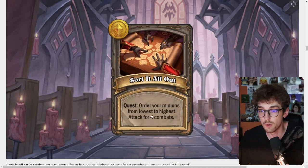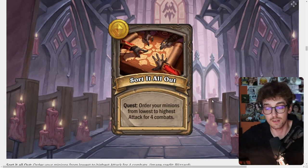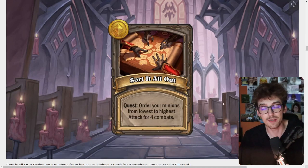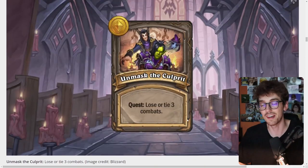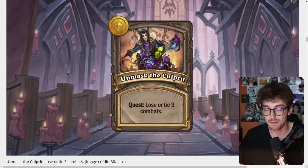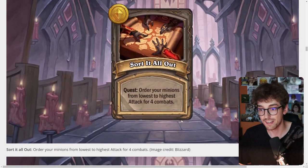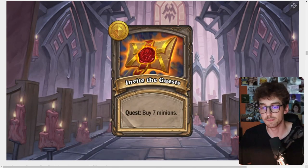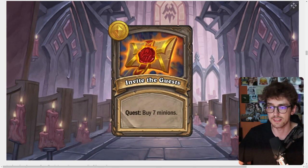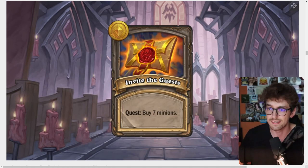The Sort It All Out quest requires ordering your minions from lowest to highest attack for four combats. Four combats is a long time — you might not even be alive by then. Plus you have to position your minions really poorly, which means you'll likely lose health, similar to the Unmask the Culprit quest. The Invited Guests quest is just buying seven minions, which seems really easy — most compositions buy seven minions in one or two turns, maybe three at most.